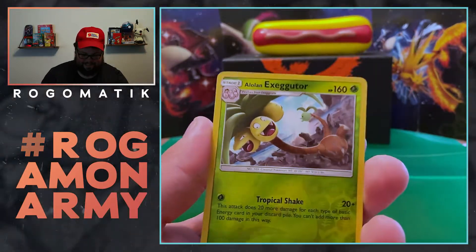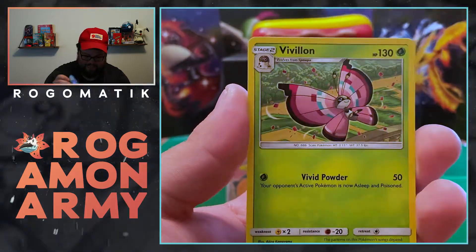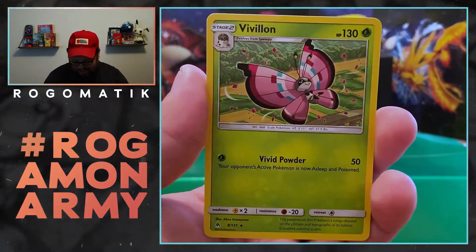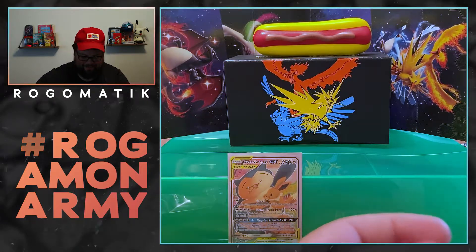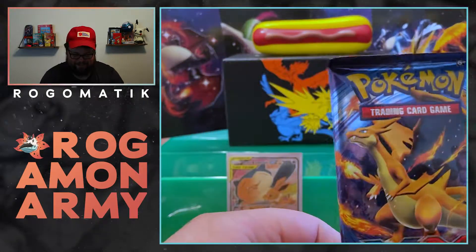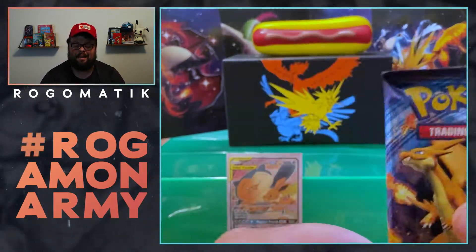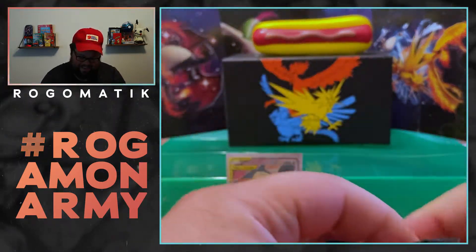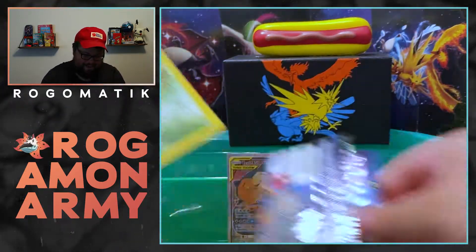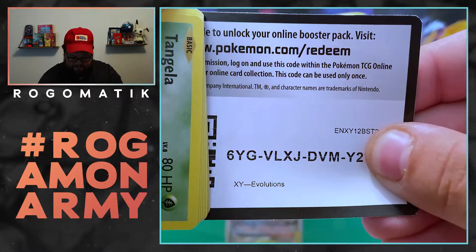We got the reverse Alolan Exeggutor, which is sick — dragon type, but in the game it's grass. Come on, let's get our first hit. If you watched my video last week, you know it came down to Evolutions, but Evolutions redeemed us. So I'm going to count on it this time to also be a redeeming pack. Let's not get this like Buster 10 — but the thing about Evolutions too, I can actually get a reverse holo as good in this one.